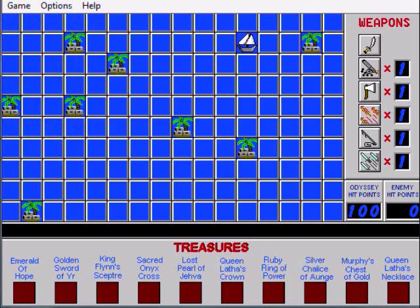So here's the idea. You are Captain Navarro — you're some captain. The idea is you're trying to find these ten sacred treasures located somewhere on this map. Here's your little ship — I want to say the Odyssey. And you move around one square per tile; you click and move to that tile. You are the Odyssey.